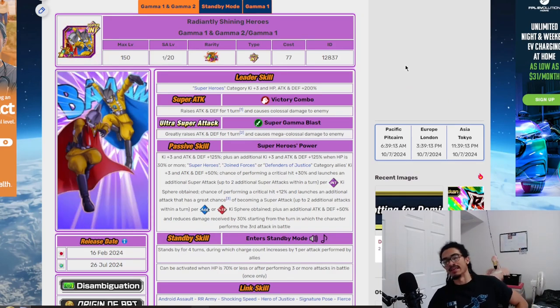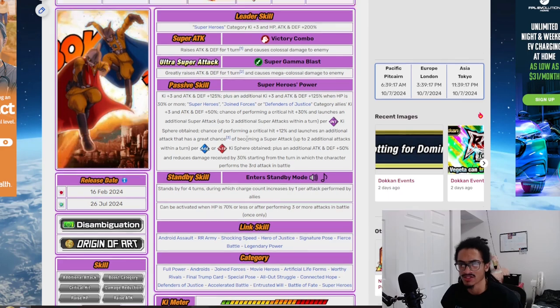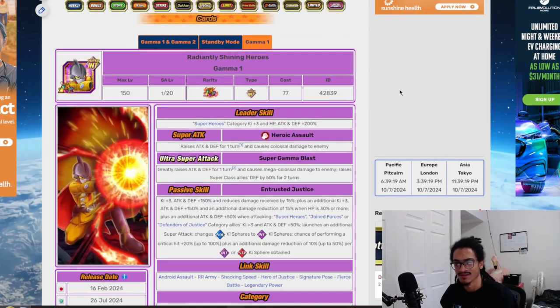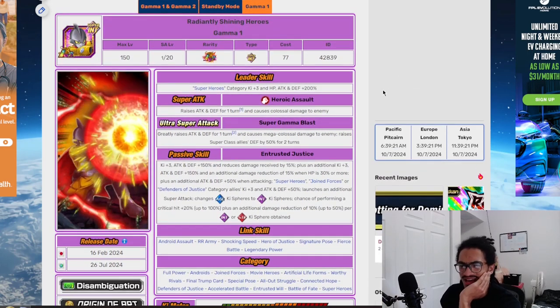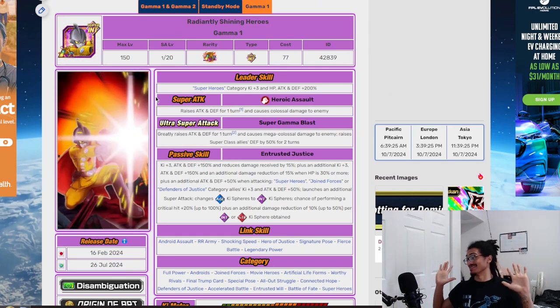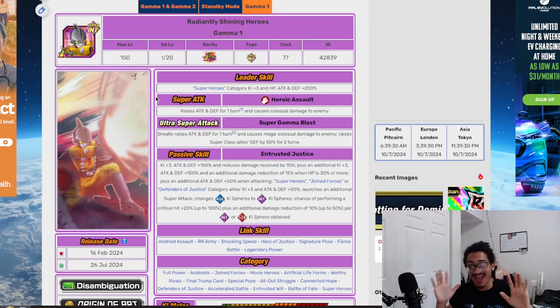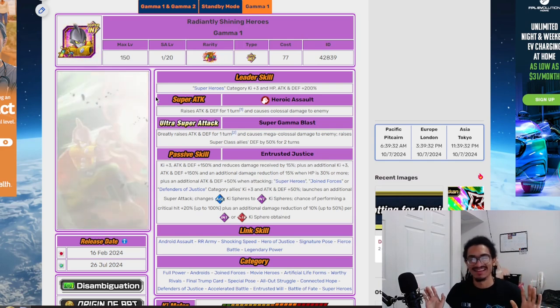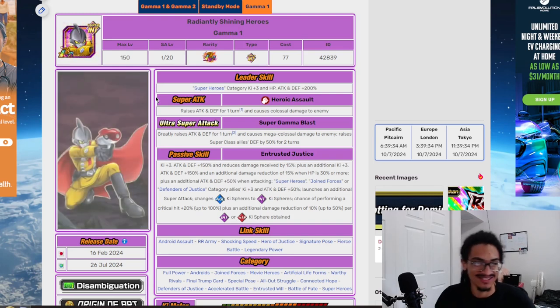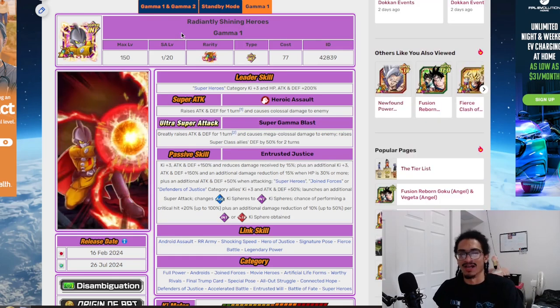Something I noticed when looking at Gamma 1 and Gamma 2 is that they don't orb change until they get to Gamma 1, and I never noticed that till now. I don't claim to know everything about Dokkan — I'm just a regular guy that reads cards about the game, and I enjoy playing it too.